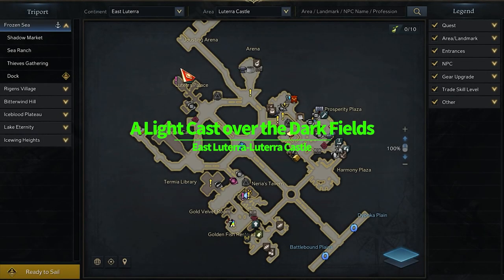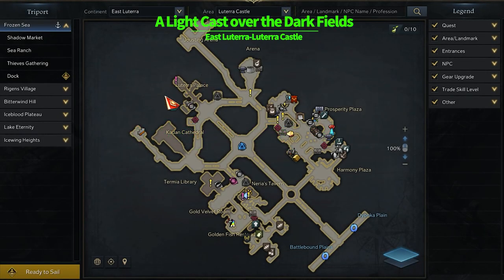First, Quest Rewards. 'A Light Cast Over the Dark Field' — you will receive this quest while you are completing the Lutera main quest. By completing the quest all the way to the end, you will obtain a skill point potion.